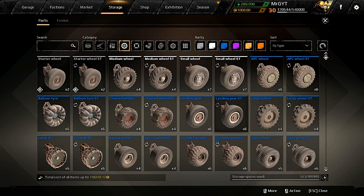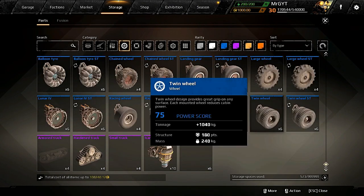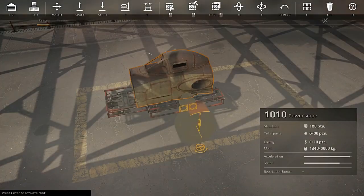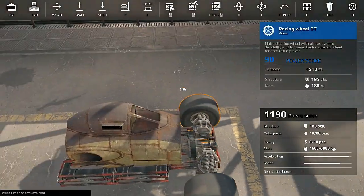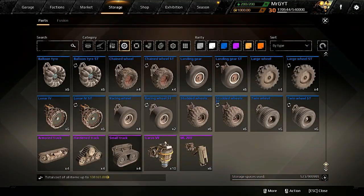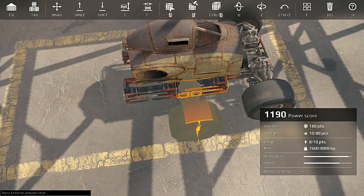What do we want to put on this thing for wheels? Probably good with some racing wheels for now — keep it sort of fast. We could do small tracks, but no, it's going to be regular racing wheels.